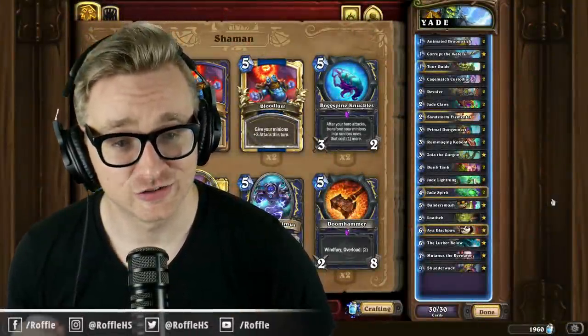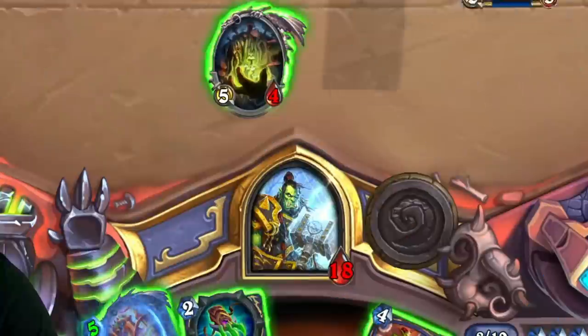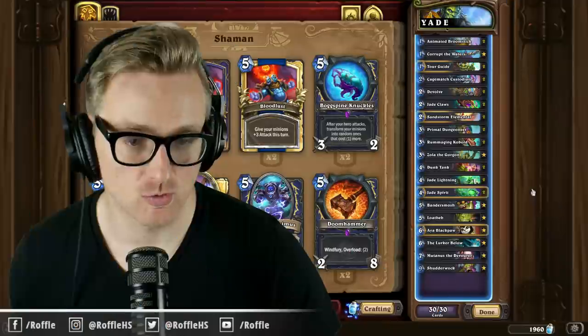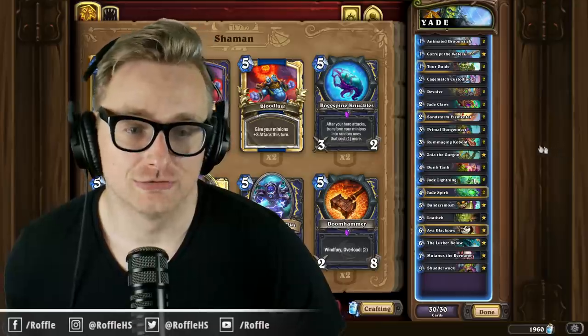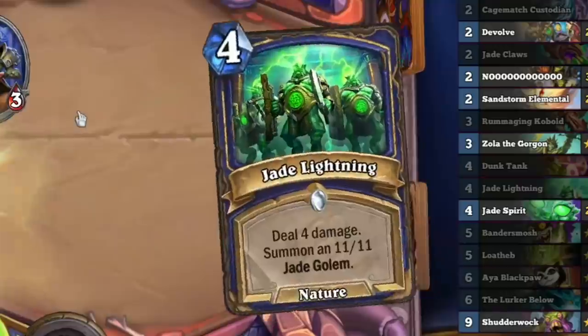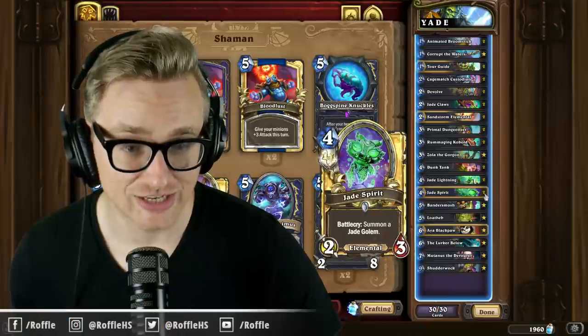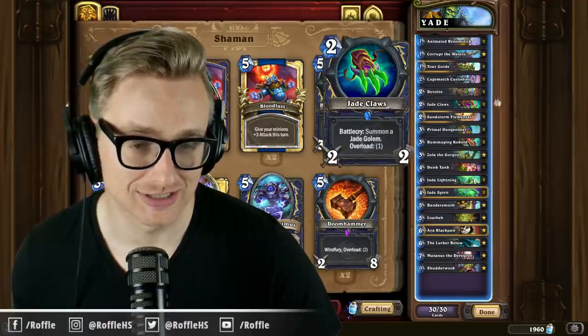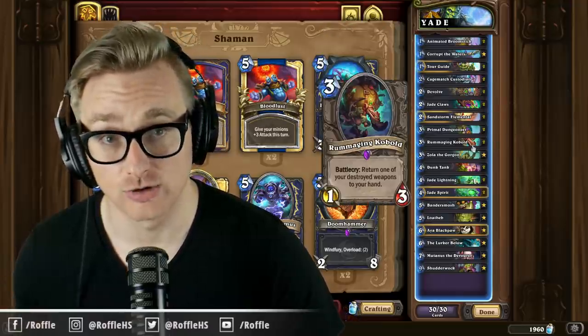Alright folks, the deck is Quest Jade Shaman. The goal of the deck is to make large green men. We can do so with the help of newly released Primal Dungeoneer, which draws us nature spells. Since all of the spells in our deck are nature spells, it'll also hit some elementals, including Jade Spirit and Cage Match Custodian, in order to draw the Jade Claws, which we can then bring back to hand with the Rummaging Kobold.